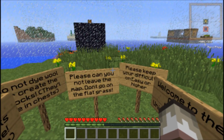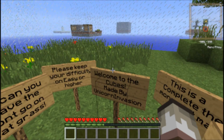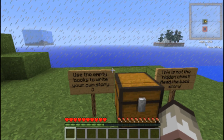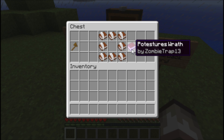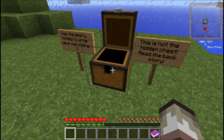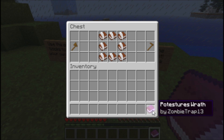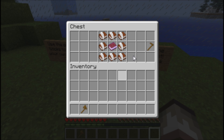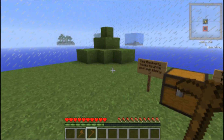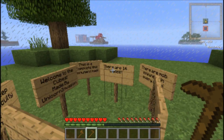There are hidden chests. Please keep your difficulty on easier — or higher. I'm going to be going on normal, because I'm not too adventurous, but I want to be somewhat adventurous. Alright guys, so that's what we've got. Use the empty books to write your own story — what? That's amazing. Oh man, my cat's crying — I'll be right back guys. Okay, sorry about that, and we're back.